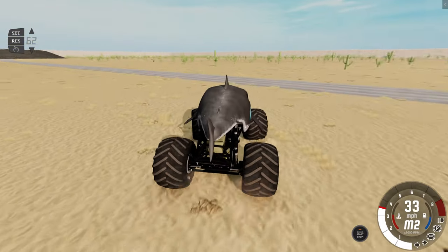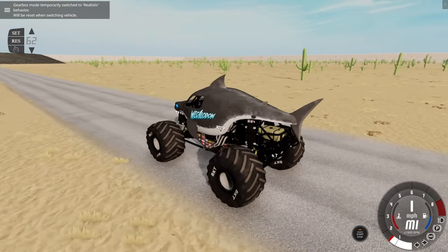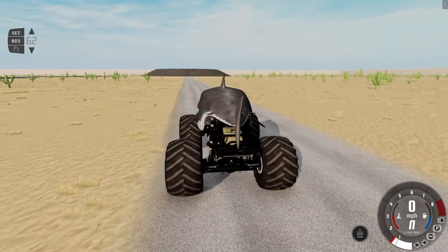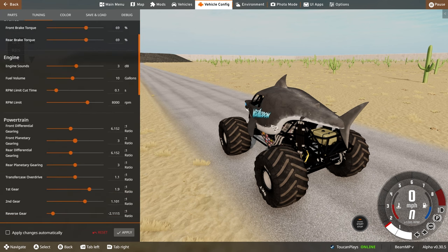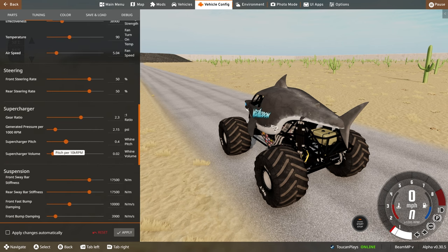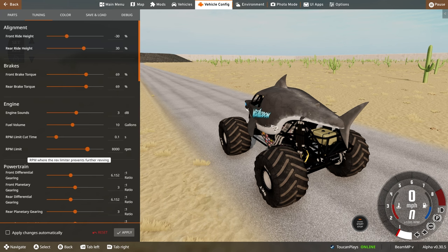I was talking with RC Family Gaming, and he had some recommendations on how to tune up your monster truck to get a little bit of extra speed out of it. I want to try and jump over that lava pit up there. I've got my Megalodon Overcast. We can come in here to Vehicle Config, and I think what we need to do is go into Tuning, then come over here to the Supercharger, take the pressure, and bring that all the way up to 3 psi. Then we look at the engine - the RPM limit is set at 8,000, and we want to take that all the way up to 9,000.